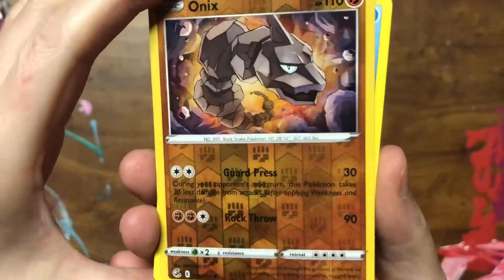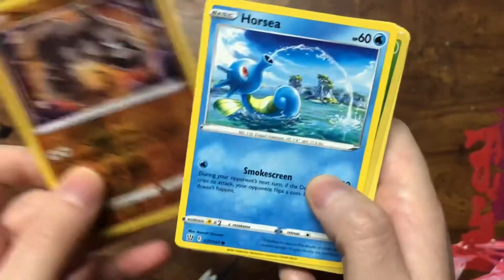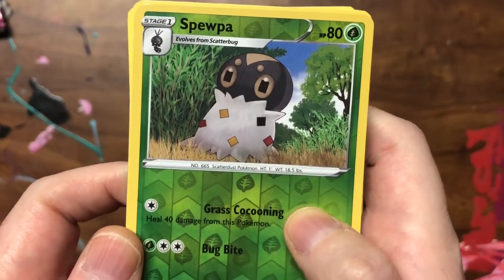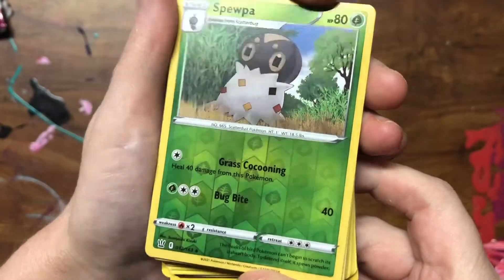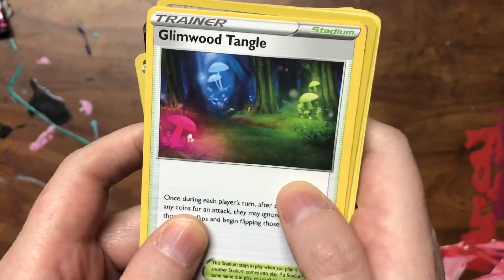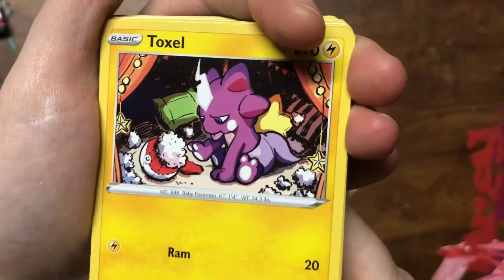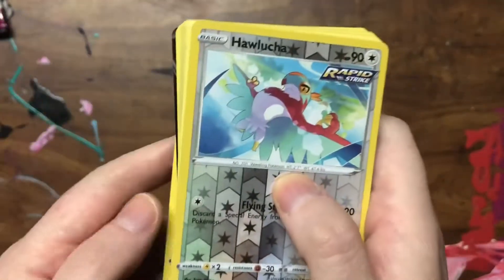This really cool looking Onyx - I might give that to my sister, Onyx is her favorite Pokemon. And this adorable Horsea. A Spewpa - it's adorable, and I like that it's a reverse holo too. We have a Grubbin, a Tangela, and this Toxel - oh I love baby Pokemon, it is so adorable. And a Hawlucha.